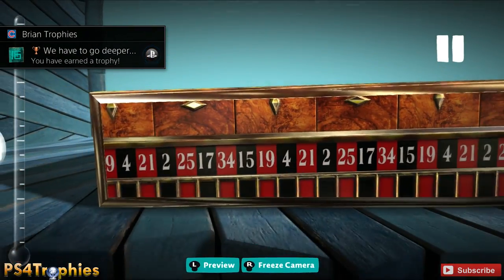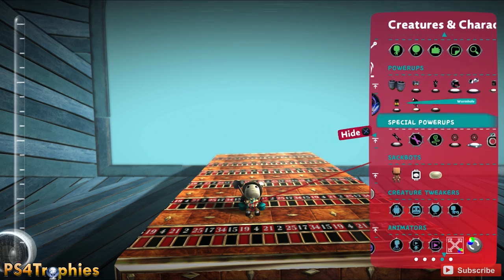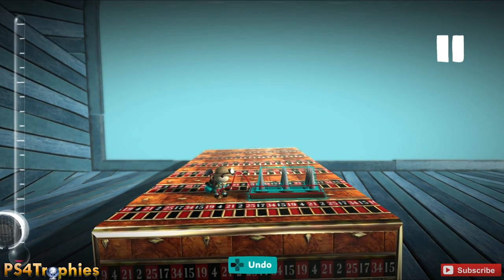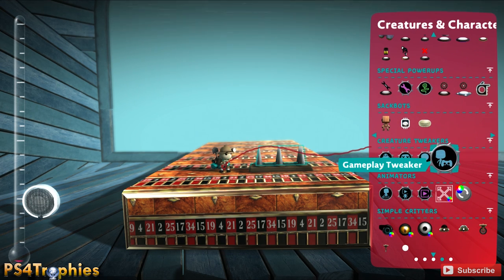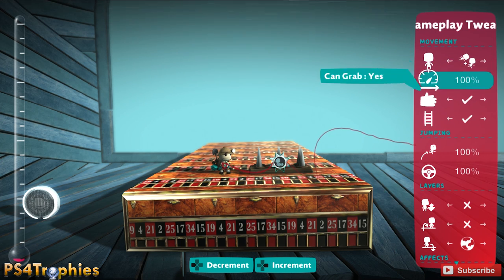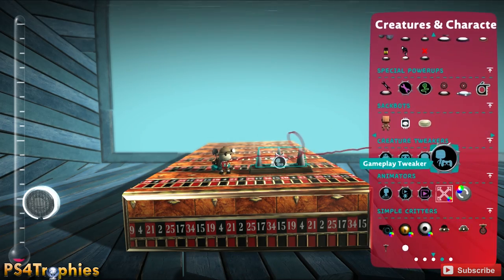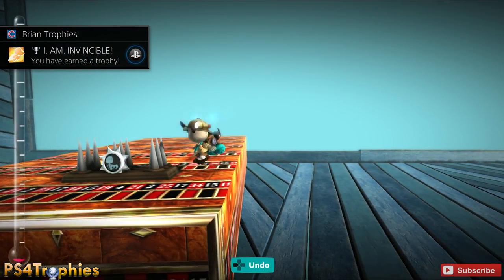So I created myself a little platform there. Now I'm going to get the I Am Invincible trophy. Go into your tools bag and place some spikes down — it's in the gameplay menu under dangerous. Then go into the creatures and characters menu and select the gameplay tweaker. Press and hold X on the spikes to open up the tweaker menu. Change effects to all, then change vulnerability for spike from yes to no. Once done, hit play by pressing up on the D-pad and then step on the spikes for the I Am Invincible trophy.